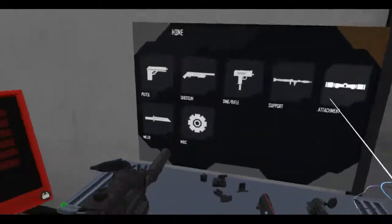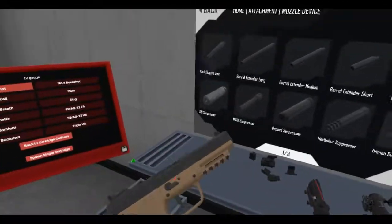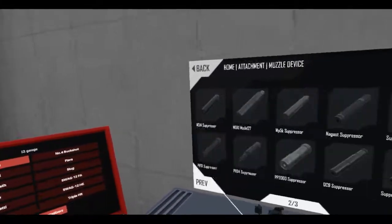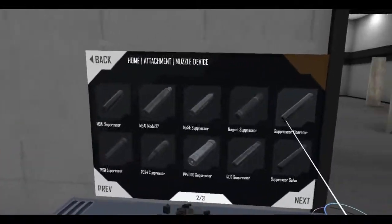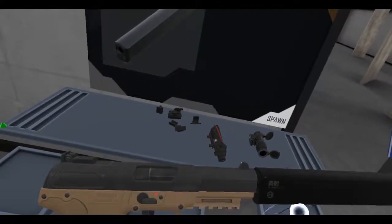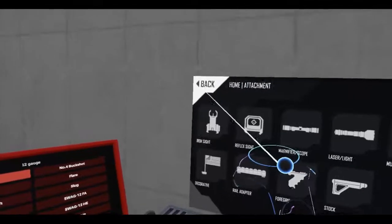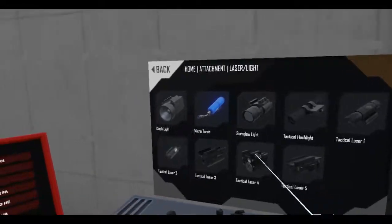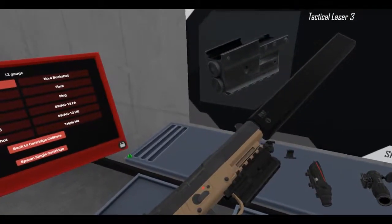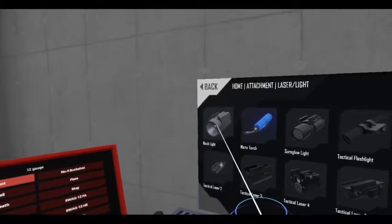I forgot to get a suppressor for my other gun. Let's get a suppressor for the FN57. Should I get the triad or the salvo? Oh, operator's pretty nice. Let's try salvo. Okay yeah, gotta get that sight picture. Also this needs a laser — I forgot about that. Laser and light combo. Should I get the clash light? That looks big.